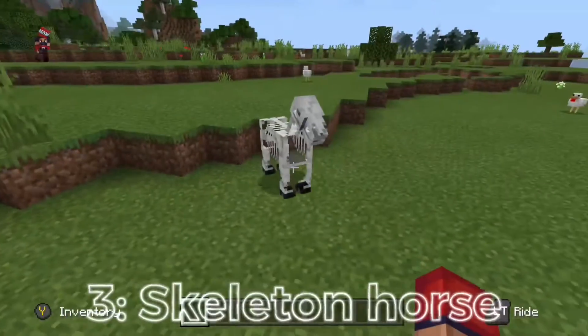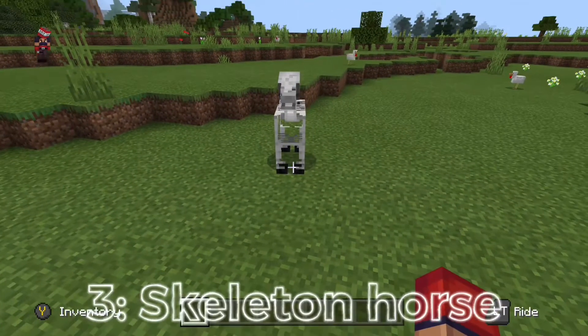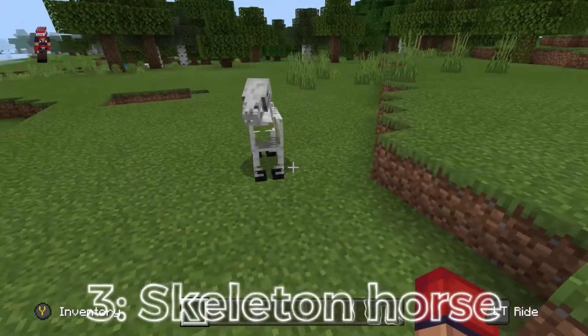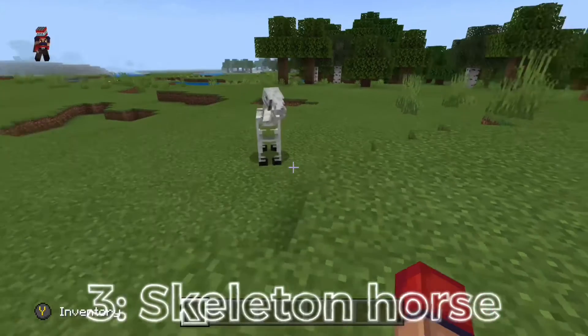Coming in at number three we have the skeleton horse. This thing is extremely hard to find because only one can exist in your world at a time, and it will also despawn after 15 minutes, which makes it extremely hard to find.